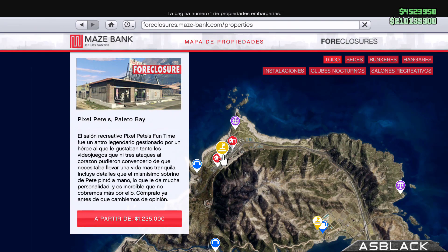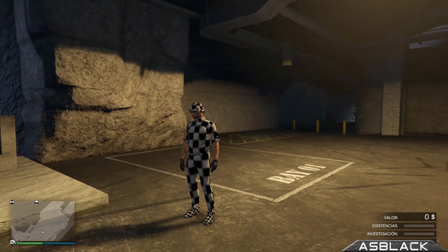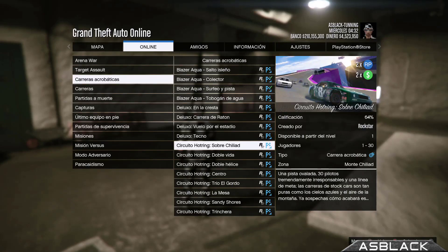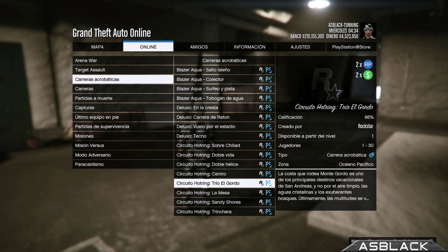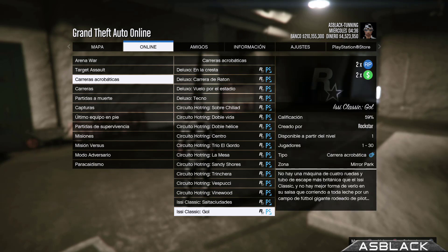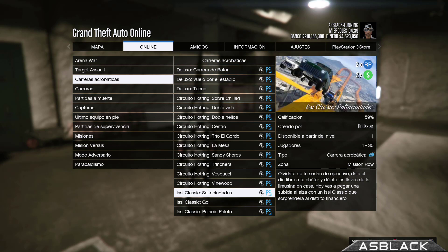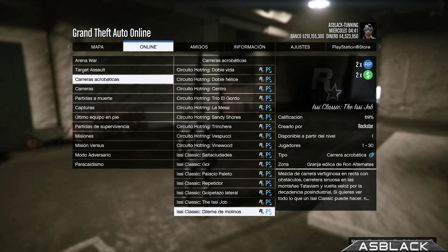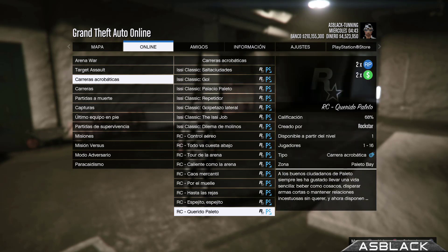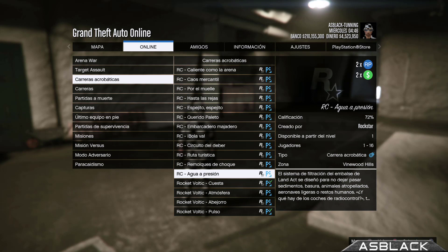Sí que tenemos carreras acrobáticas de doble de dinero y doble de RP, muchas carreras. Incluso algunas también con el Bandito. Circuito de Hot Ring, sobre todas estas las tenemos a doble de dinero y doble de RP, que las puedes hacer con gente o solo y ganar un dinerito. Incluso estas también del Easy Classic y las del RC están todas a doble de dinero y doble de RP. Carreritas tendréis toda esta semana para ganar dinero y RP.